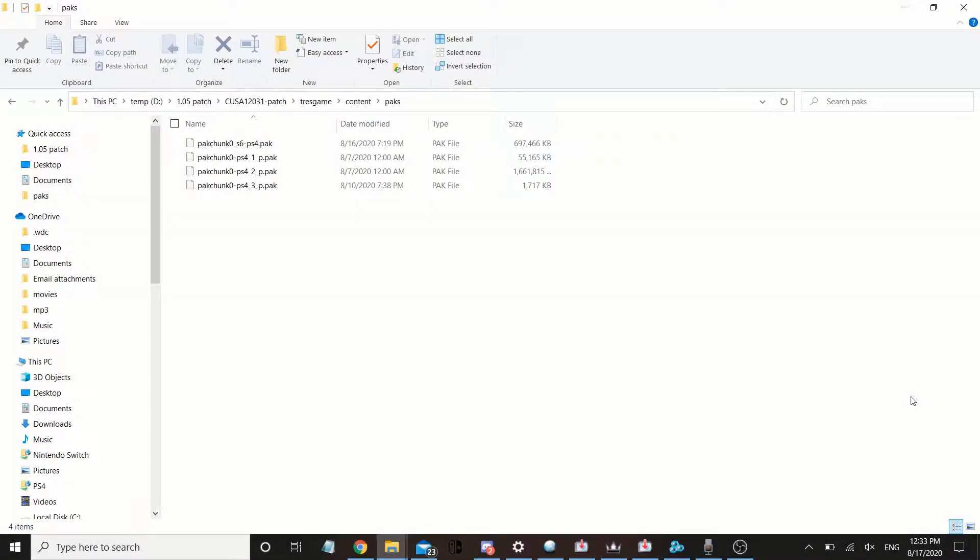The download links should be in the description below. There should be two patch files and two zip files containing the files I used to create the patch files. There's one for the NA version of KH3 and one for the Euro version. Go ahead and download the one you're going to use to mod or update the game.